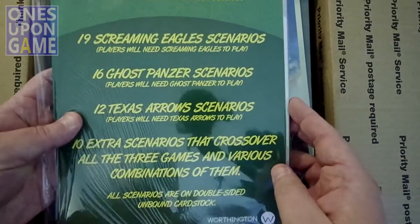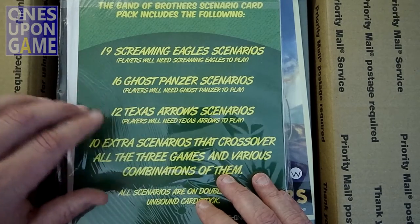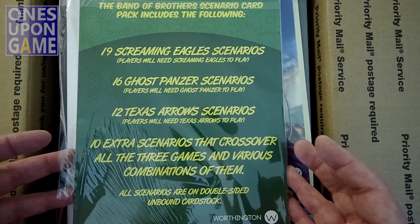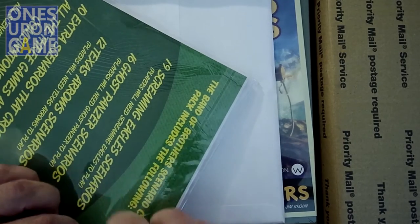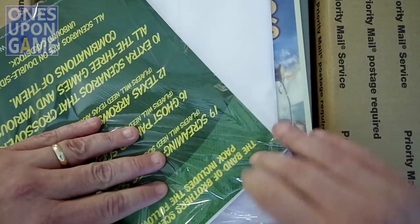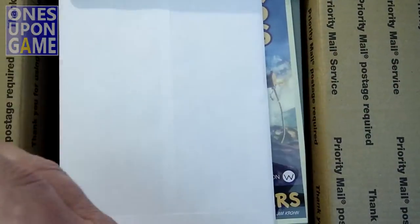First thing we get — the Band of Brothers Scenario Card Pack includes the following: 19 Screaming Eagle Scenarios, 16 Ghost Panzer Scenarios, 12 Texas Arrow Scenarios, and 10 scenarios across all three games in various combinations. All scenarios are on double-sided unbound card stock — kind of going in the way of Combat Commander there. I guess a Kickstarter exclusive, or at least a stretch goal that will be available for sale.